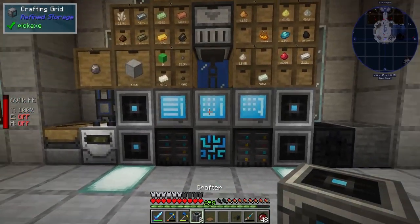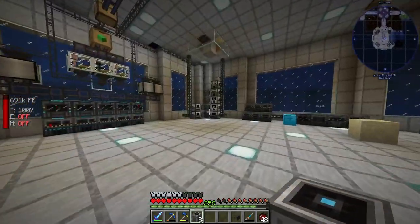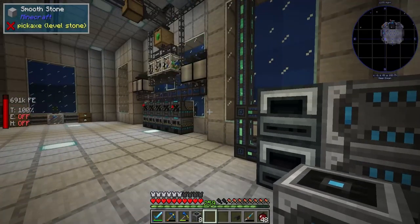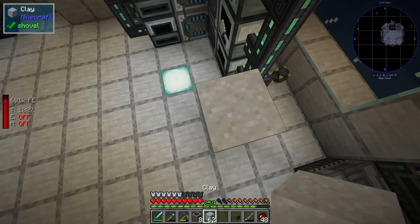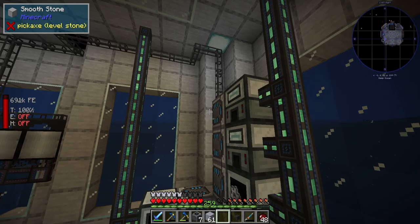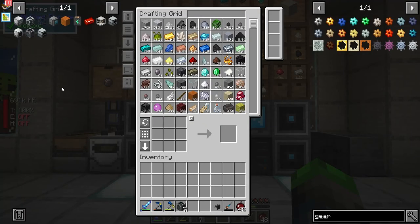Oh man, how much power are we using? 252 per tick — that ain't bad at all. I need some blocks. So now the top guy — we can now put items in and he's all good to go. Sweet. So what else do we want to go ahead and automate?